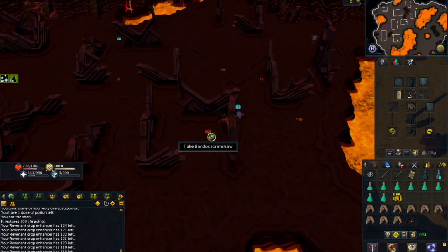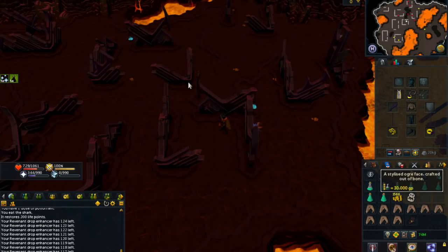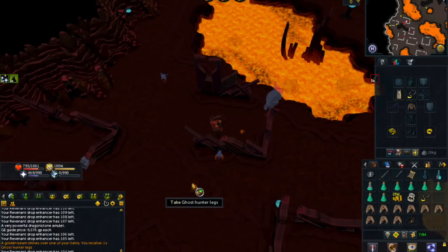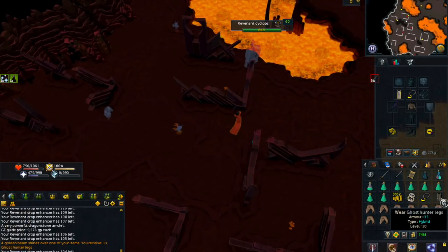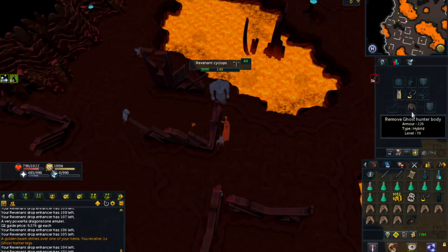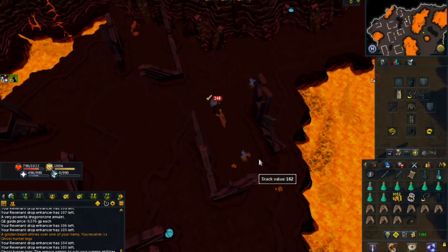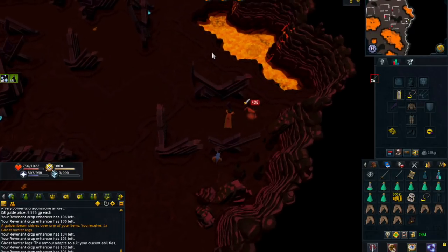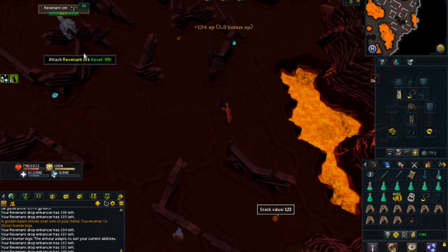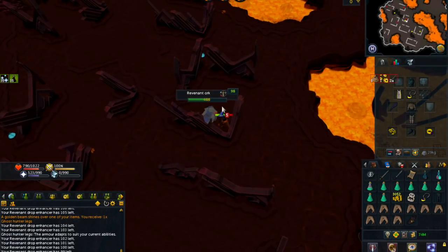Back in the caves killing more Revenants, we have about 120 left. We got another untradeable item — it's another artifact, the Bando Scrimshaw, which sells for around 50k. And another unique drop — the Ghost Hunter Leg. This is actually a pretty awesome drop. I already have two pieces of Ghost Hunter equipment, so getting a third piece is really nice. When you have three pieces active it increases your damage on ghosts by 10%, and I believe it even works with Spiritual Mages and Spiritual Warriors. It's probably my second favorite drop right behind the Revenant Imp.